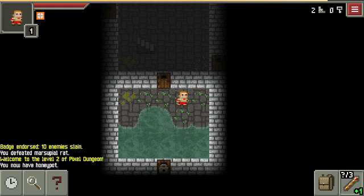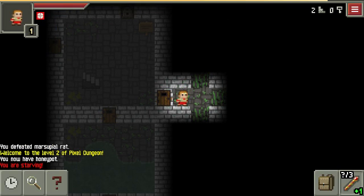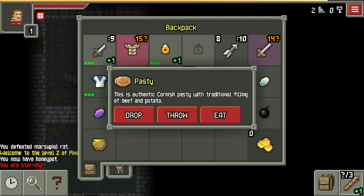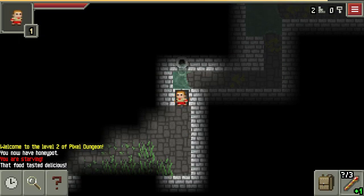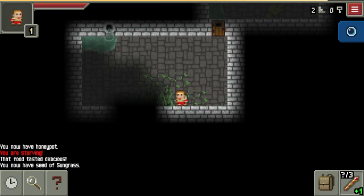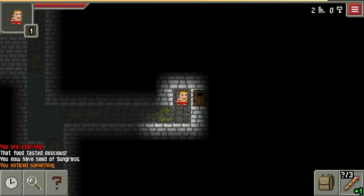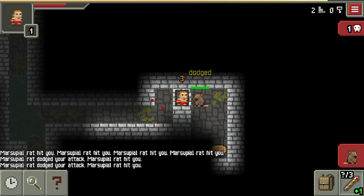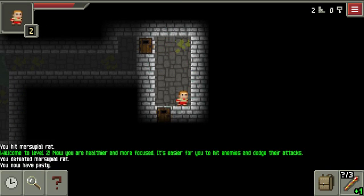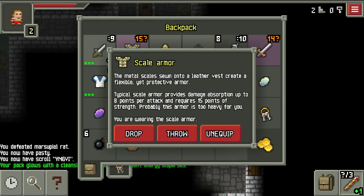Wand of Lightning plus one — just don't know how many charges it has right now. With some decent RNG I can still turn this around. I gotta slay the Fetid Rat. Okay, now I'm starving so let's use the Pasty. Sungrass — I'm not really crazy about Sungrass. Don't even pick up the dewdrop, I'm full health right now. There's the door. Pick up another Pasty — I'm getting good food drops, that's good. Read — yay, not cursed anymore! That is awesome.